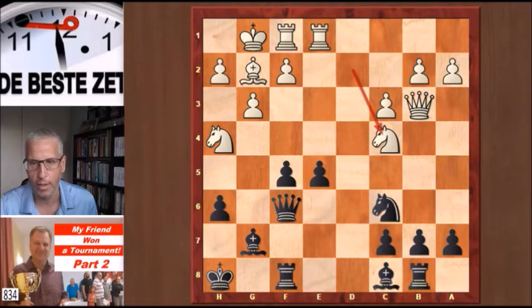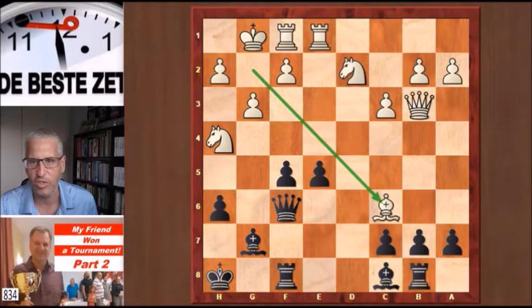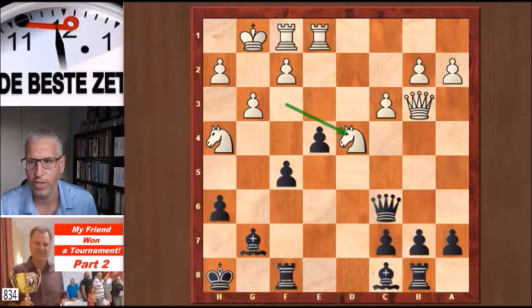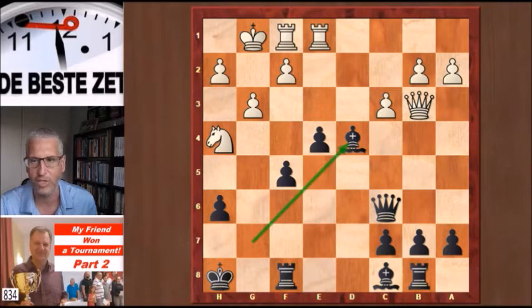Knight c4 was Okotnik's choice in a game played in 2002, a game Okotnik won. But the move he chooses in this game is even stronger. Instead of knight c4, he took on c6. You have to recapture with the queen. Knight df3, e4 kicking the knight, knight d4 attacking the queen. And here bishop takes d4 was Hans' choice, played after 40 minutes of thought. It is the best move in the position, although it's not so easy to part with your bishop on g7, who is an important defender for black's king.